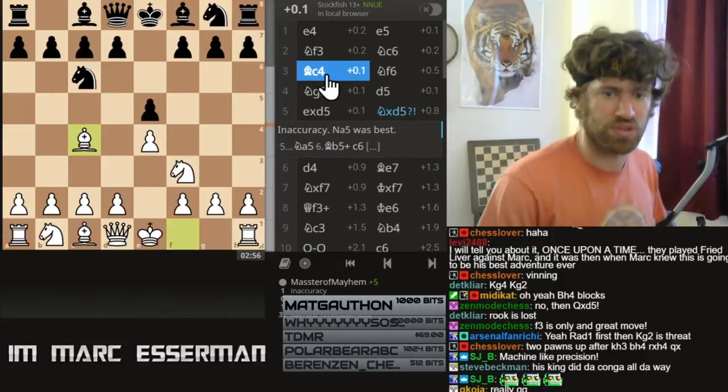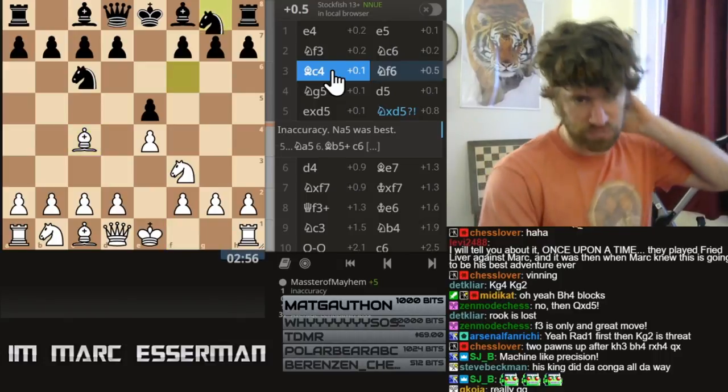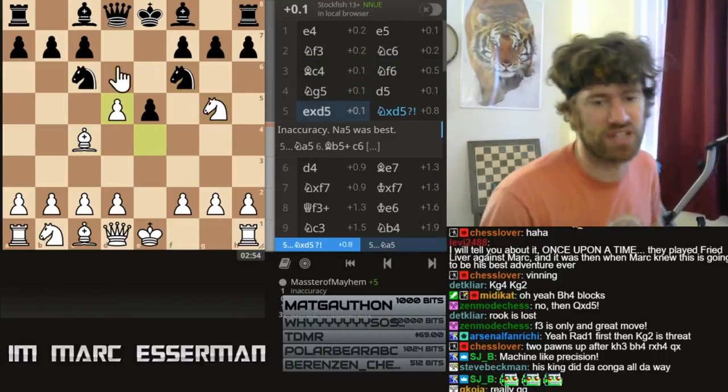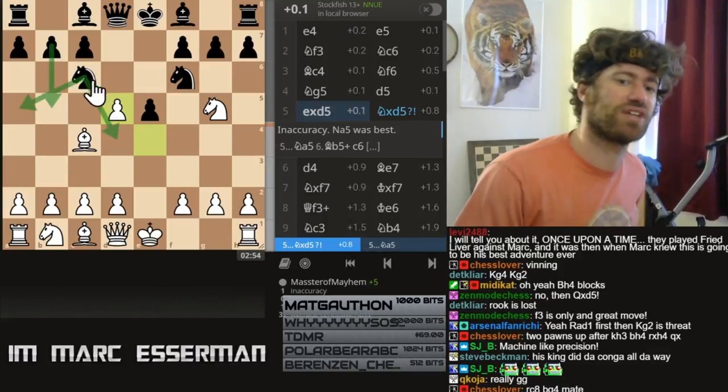My opponent tried to play the Fried Liver against me, which maybe not the best idea, because I love this stuff. Obviously after d5 take, the right move is Qa5, sacrificing the pawn, or Nd4, or b5 — not to take on d5.